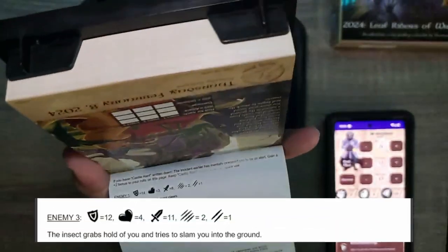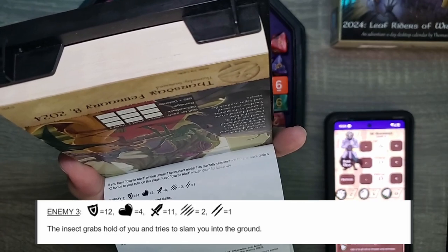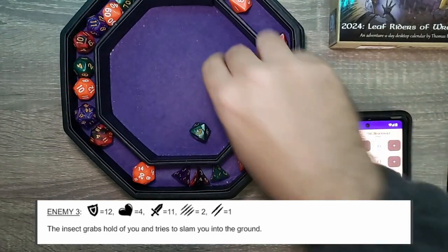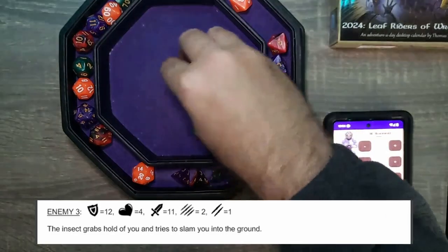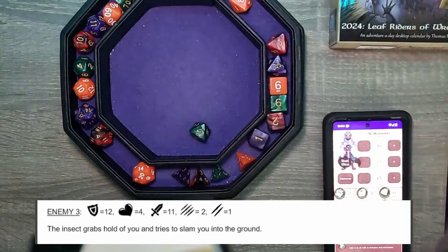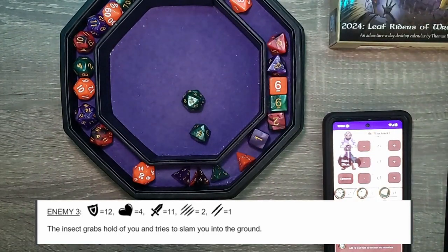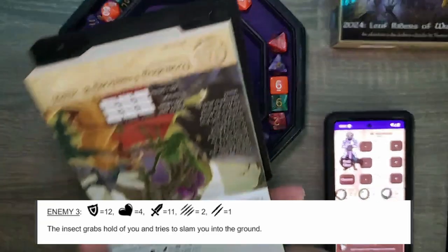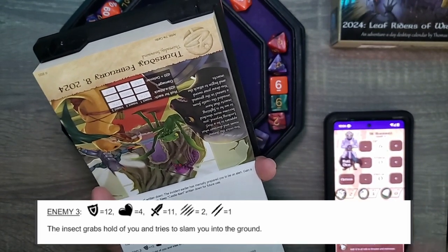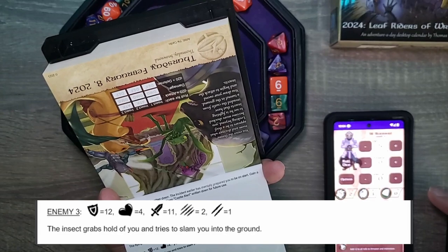Third enemy. The insect grabs hold of you and tries to slam you into the ground. That was a 4, so we miss — they hit us. Roll defense. Their attack is 11. Take partial of 1. Oh man, we're just getting beaten up.